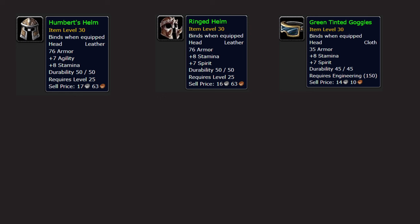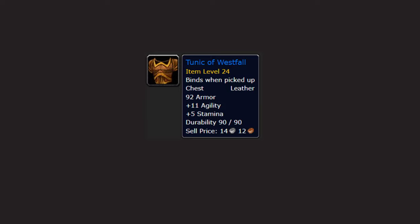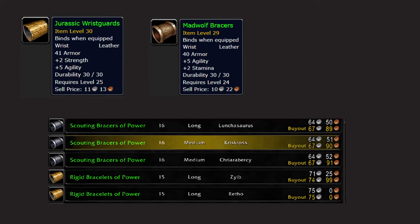For pre-raid BiS gear: Helmet — Humbert's Helm (~40-80 gold), or Ringed Helm, or Green Tinted Goggles as a fallback. Shoulders — Mantle of Thieves is best in slot but costs ~700 gold on some servers; if it drops in Razorfen Crawl you're lucky, otherwise get Crafted Dark Leather Shoulders. Chest — Tunic of Westfall from the Deadmines quest. Wrists — Jurassic Wristguards (~40-50 gold), or Mad Wolf Bracers (~10 gold), or any 'of the Power' bracers with ~6 attack power.